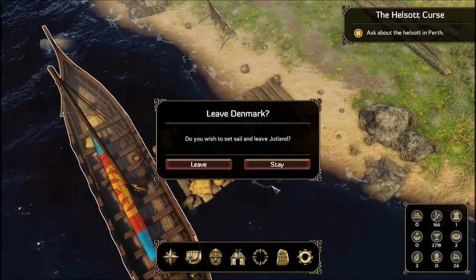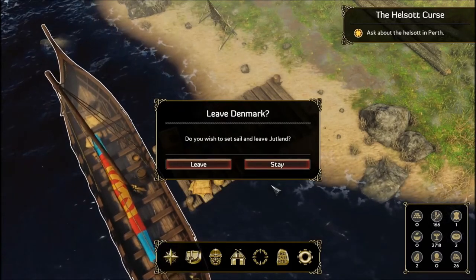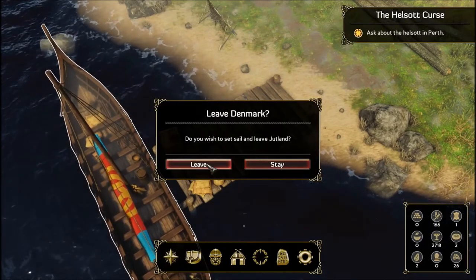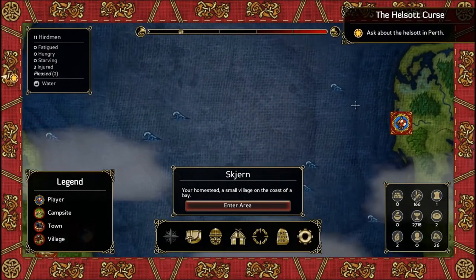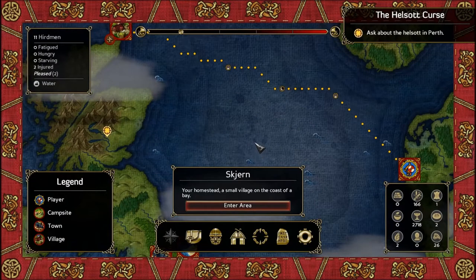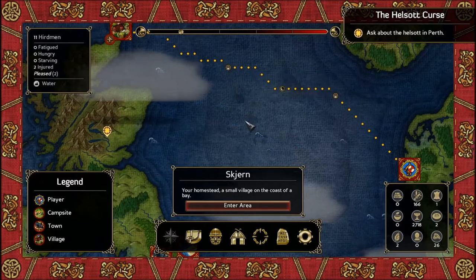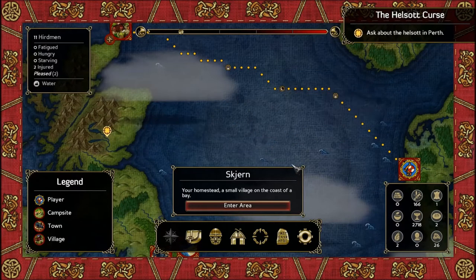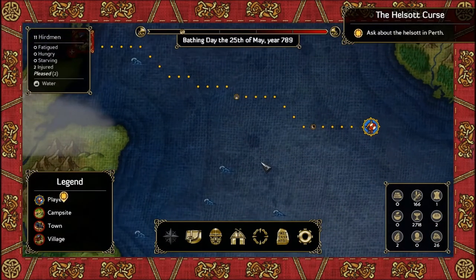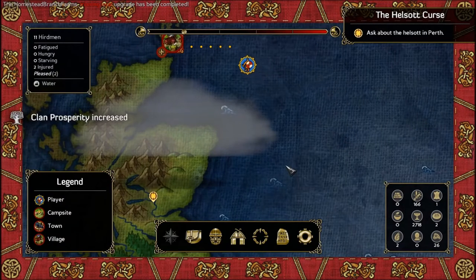I keep thinking right-click is Interact — I've been playing Dragon Age Inquisition lately and Interact is right-click in that game, so maybe that's why. Alright, so there we are in Skirn. We need to head up to Orkney R, and that's going to take us about two, maybe even three full days. Traveling to Orkney R. I've been playing a bunch of Dragon Age Inquisition lately and I'm actually enjoying Inquisition quite a bit.